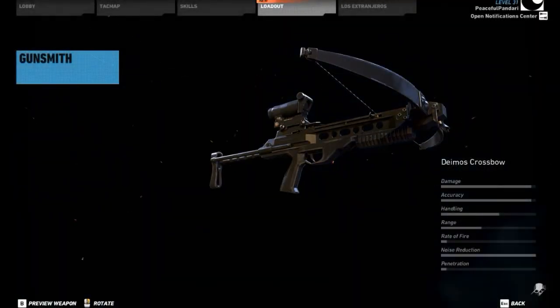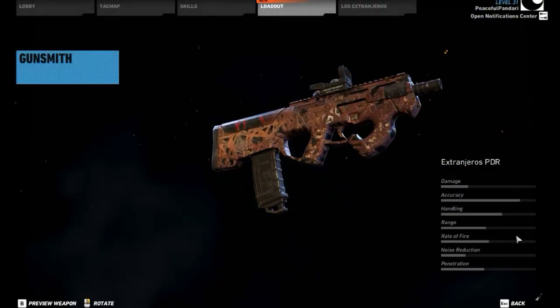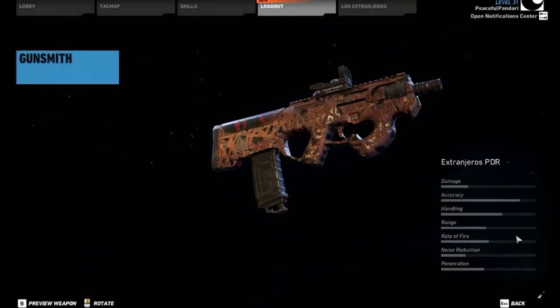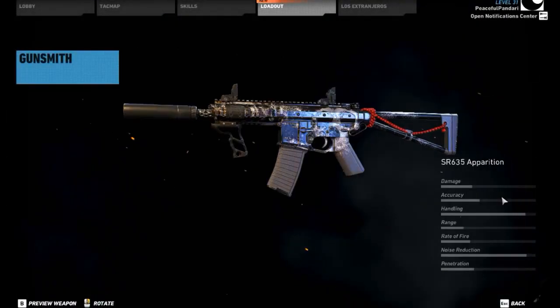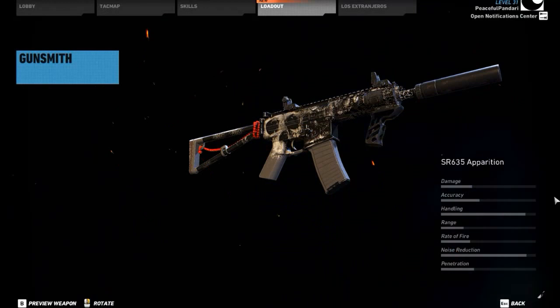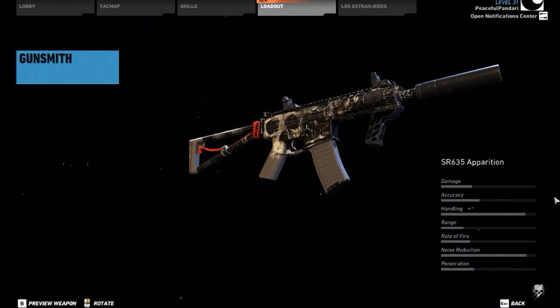Next up is the Deimos crossbow, which is not too different from the other crossbow, but it has a PK-S sight. Next up is the Extranjeros PDR, which is mainly used by the new enemies. And we have the SR-6-5 Apparition — same weapon, it has a little rope at the buttstock and a cool skull camo, but that's about it.